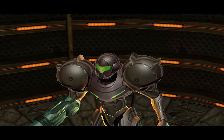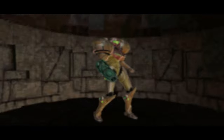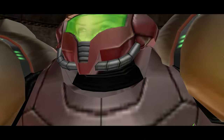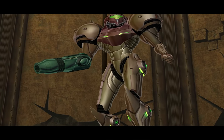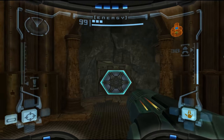Magmoor Caverns is the kind of place I would imagine is full of lava and other such nasties. But I'm no expert - I'm just a bounty hunter with a mission. They did say they were making no technology and living with nature. What the fuck do you call a magical lift, then?